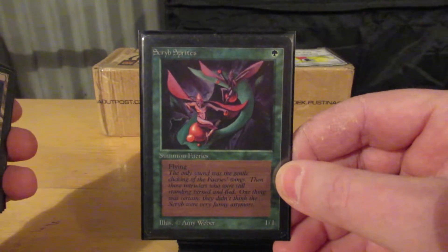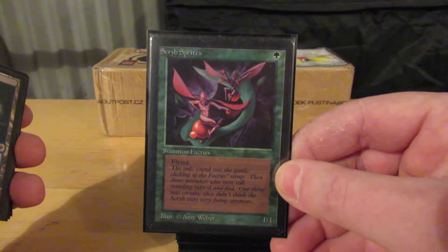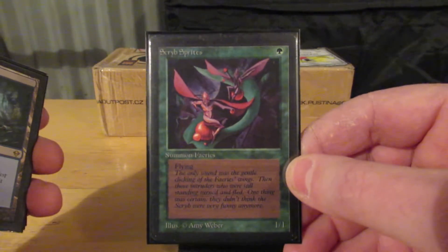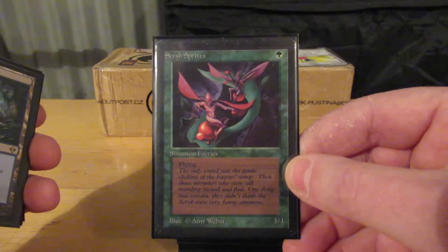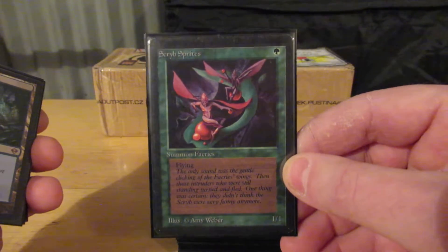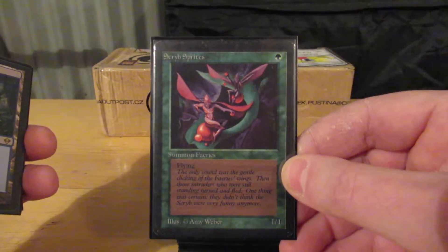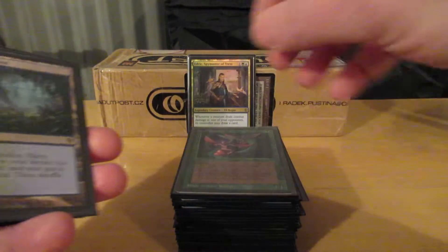Yes, a beta Script Sprites. I am actually playing a Script Sprites in a commander deck. I don't know how many other people would play this card, but it's just something I'll probably never take out of Edric because to me it's iconic — reminds me of when I first started playing. Of course I was playing in Revised, not beta, which is a difference of only a year, but still. So one of two beta cards I own — the other one is in my art binder, it's a Bog Wraith.